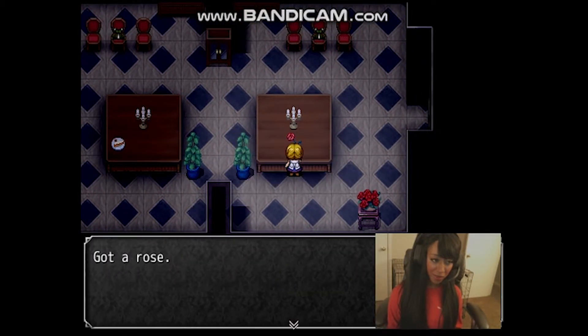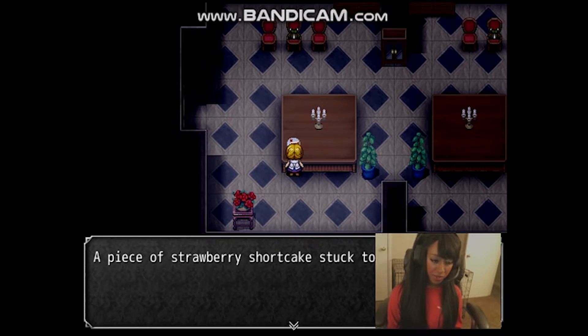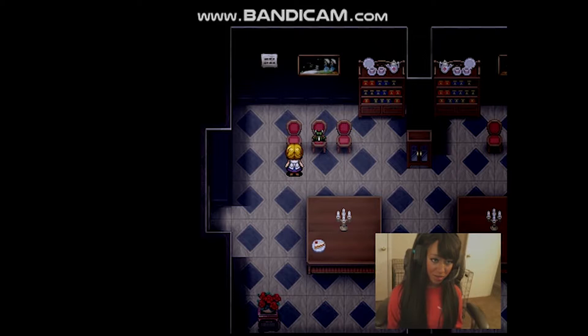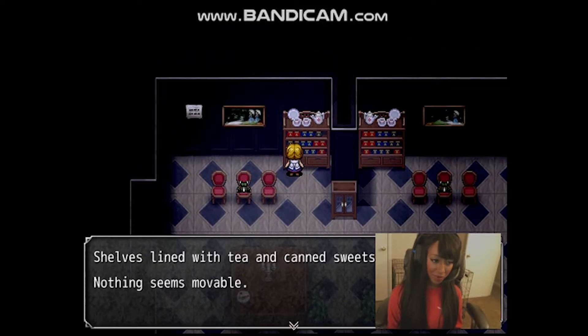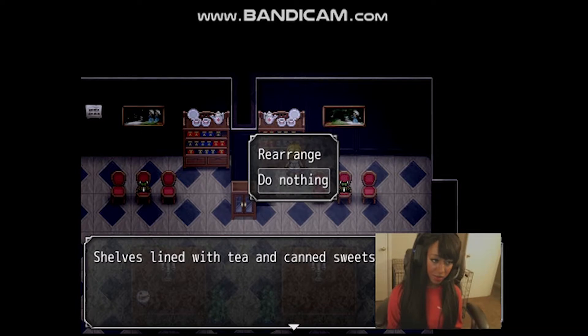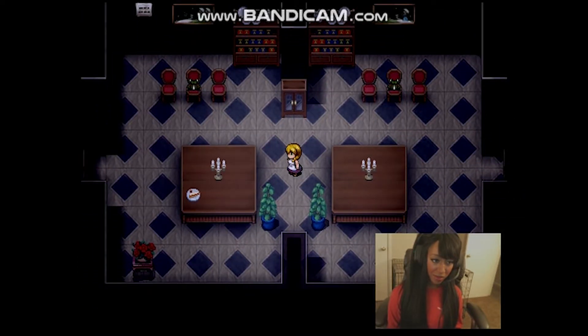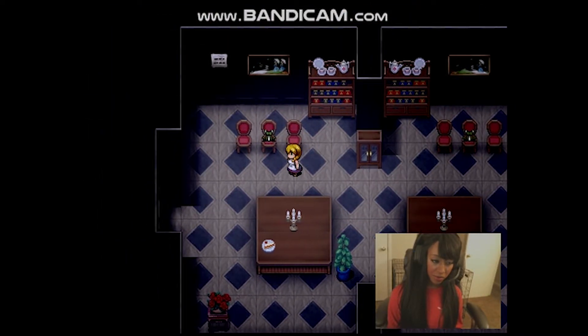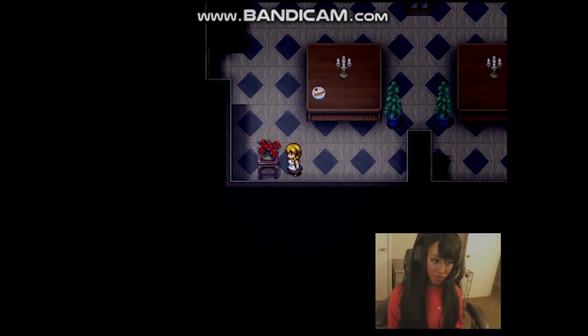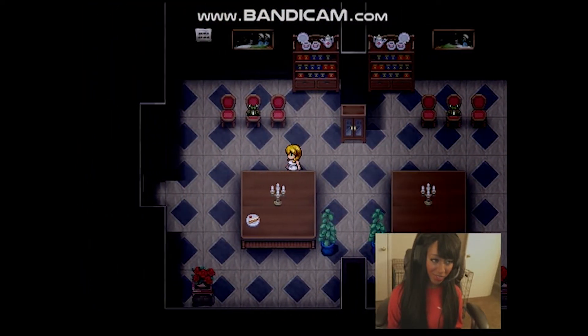There's a rose on the table. Take it. Got a rose. Piece of strawberry shortcake stuck to the table. So where do I get the other one? Yeah, those don't match up. Let's rearrange it. Nope. Rearrange. There. Six roses — okay, so this one needs an extra rose, which I have.